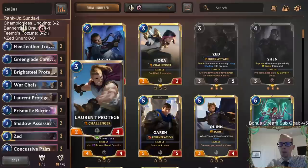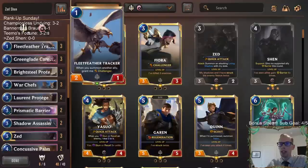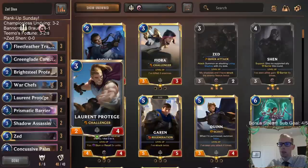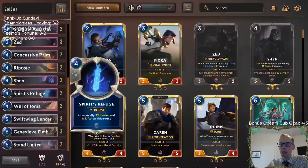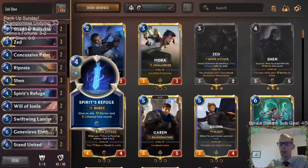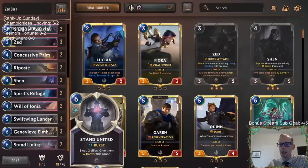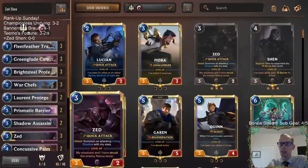We have our good Demacia package with the good challengers — Tracker, Protector, War Chefs, Protégé — to go along with these cool Ionia cards. The Ionia tricks: Concussive Palm, Will of Ionia, and Stand United is of course amazing. So putting those two together.